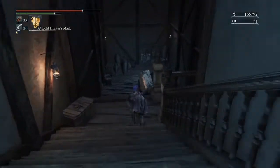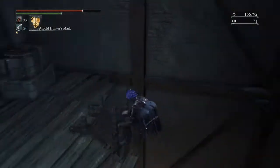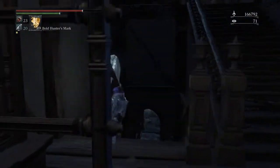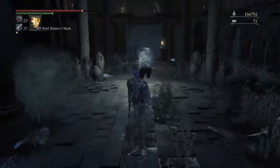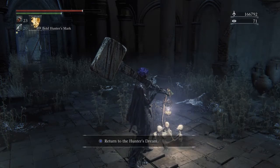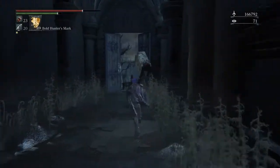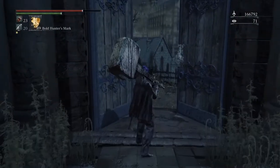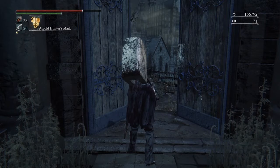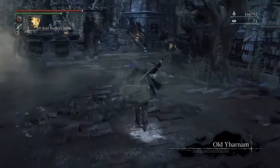After that, go down the stairs at the end of the room, circle around a bit, go down the ladder, then down more stairs, and you'll find another lamp — light that lamp. Then go to the left side of the room. When you first try to open the door there'll be a note saying hunters are not wanted here, but we're just going to ignore that and open the door.